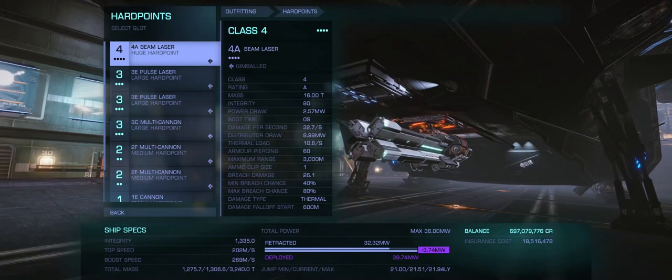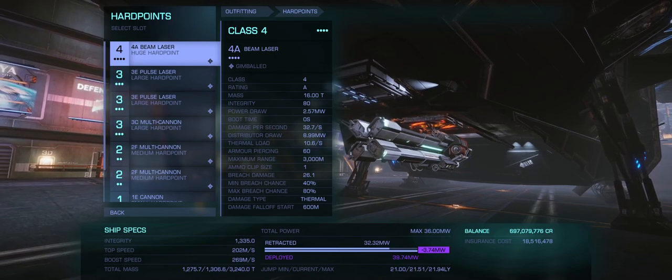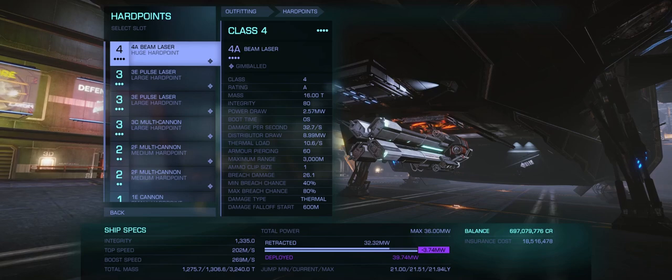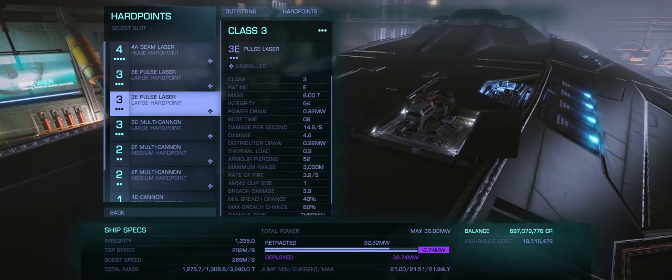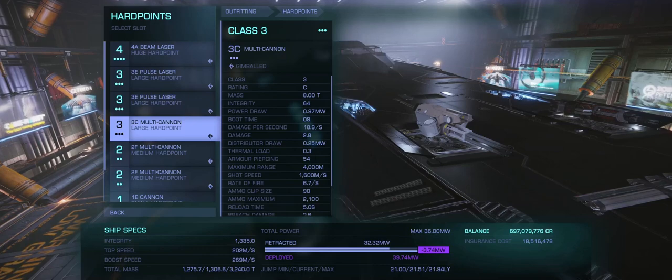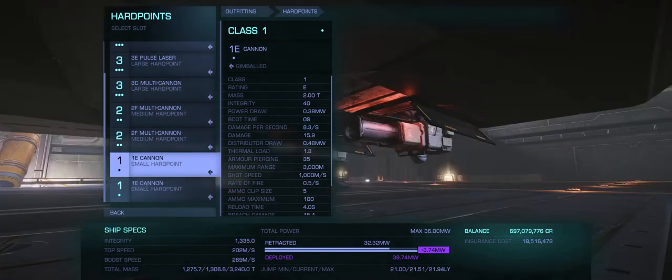First up are the hardpoints. I have all of my hardpoints gimballed. Some would disagree with this because when someone uses their chaff launcher it does scramble gimballed weapons. But if you're able to stay close enough to the enemy ship, it's not too much of an issue — plus you can play around with this build yourself. So I have a 4A beam laser, 2 3E pulse lasers, 1 3C multi-cannon, 2 2F multi-cannons, and 2 1E cannons.